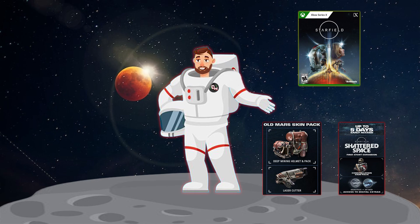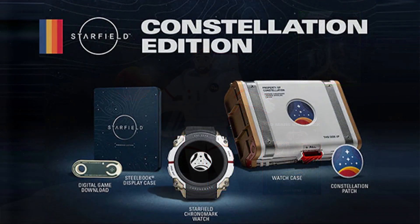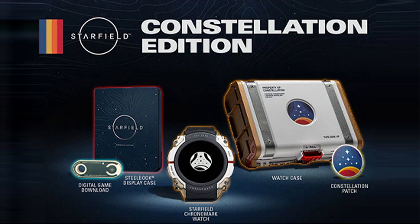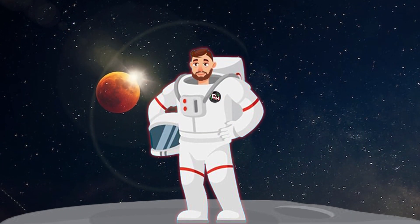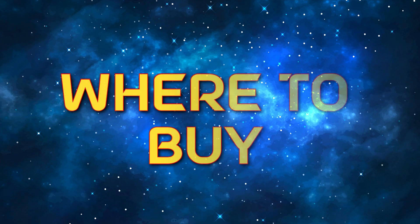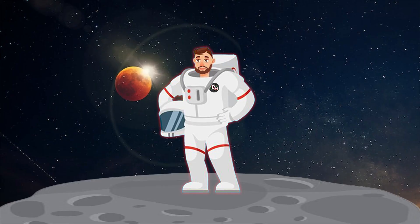In addition, the Constellation Edition comes with the Constellation Skin Pack, which includes the Equinox laser rifle, space suit, helmet, and boost pack skins; access to the Starfield digital art book and original soundtrack; a physical steelcase display case; a physical Constellation patch; a physical Starfield Chronomark smartwatch and case; and a physical credit stick with a laser-etched game code — which I hope means the edition can still work for those of us with the all-digital Xbox Series S.